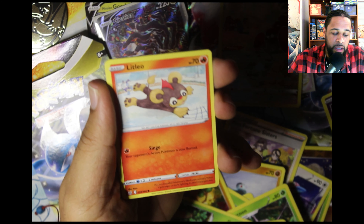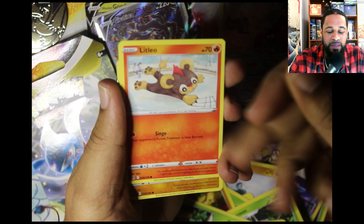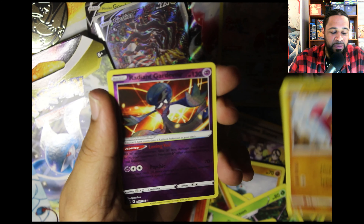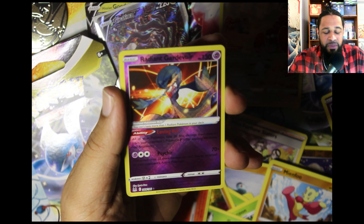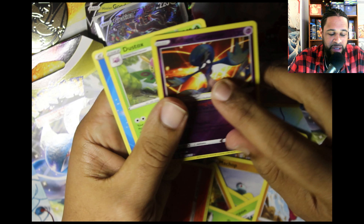I really like this artwork — I really do actually. A Litleo — kind of like that one. This one reminds me of like some Christmas storybook. A Radiant Gardevoir! One of my favorite Pokémon — I mean, I said that probably like four times in this video. Do we get the double banger? No we didn't, but still, we got the Gardevoir.